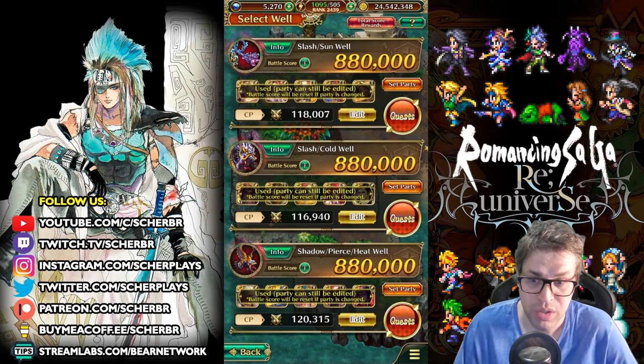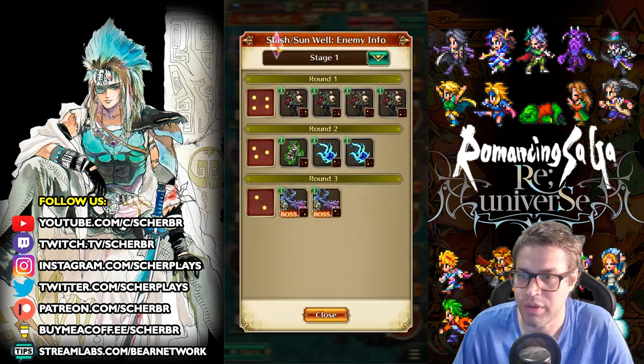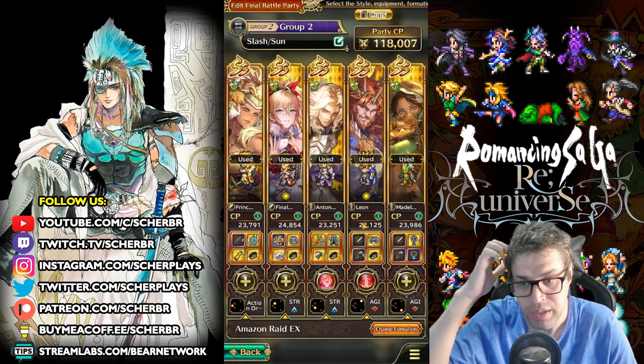The same happened with the third stage where I finally changed my setup. So let's talk about the first one: the enemies are Week Two only Sun on the first wave, then Slash and Sun on the second, and Slash and Sun on the third. They don't have that much HP — this is not a hard stage — and you can bring a combination of two free characters.